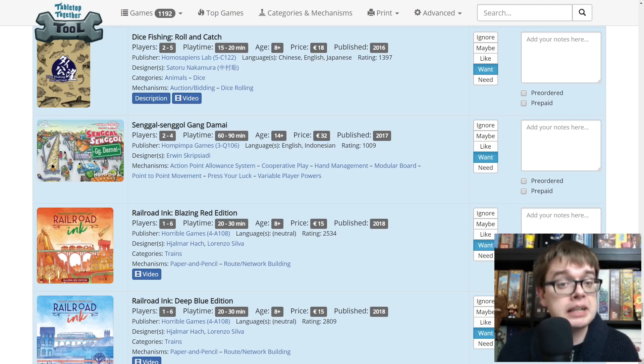Sengal Gangdamai from Hopimpa Games — it's a cooperative game where you are presented with various problems the village is having and you need to solve them. I want to find out more. Railroad Inc, Blazing Red and Deep Blue editions — I know they're roll and writes. Horrible Games make great stuff, so yes, they're on the list. King's Dilemma is also from Horrible Games. This sounds a bit like the mobile game Reigns — it's a deck building game with a narrative aspect where problems face the kingdom and we want to influence the king to make decisions to advance our faction. Sounds really cool.